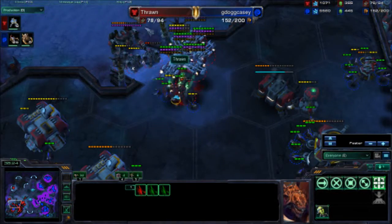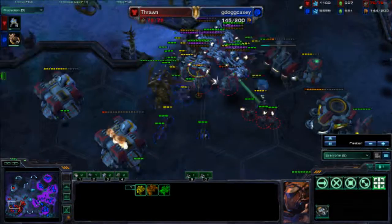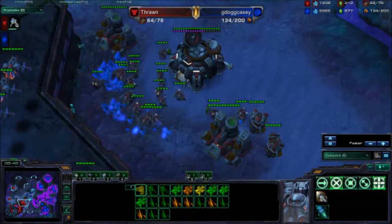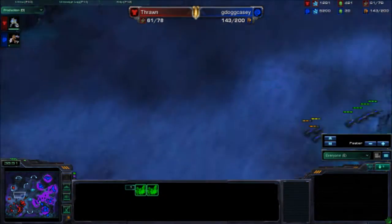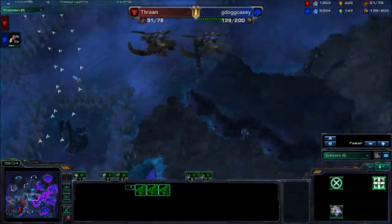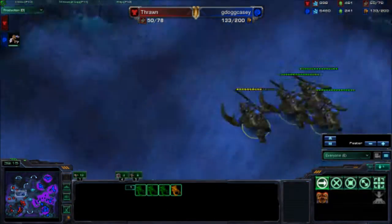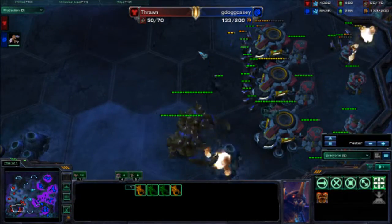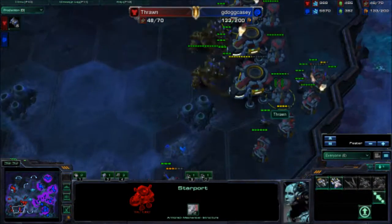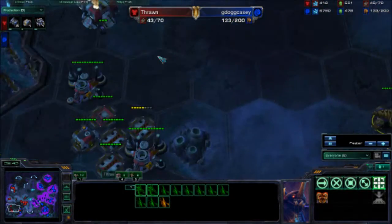Five more Ultras on the way. This base is actually built now, which I didn't really realize at the time. These Lings are wreaking havoc in the main — a Marine got out of there but he's going to die very quickly. There's not very much he can do now. I'm just overwhelming him with Zerglings. Five more Ultras on the way, 26 more Lings. I still have Ultras in his base and I see that Thor — eventually I'm going to go and just take out that Thor. Drops like a rock, super fast. At this point he's pretty much lost the game.